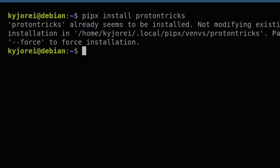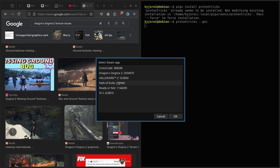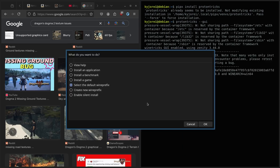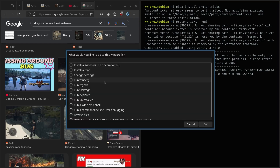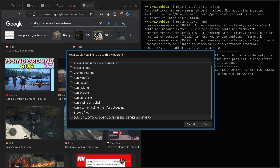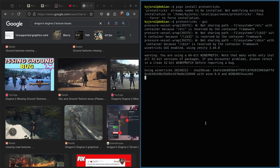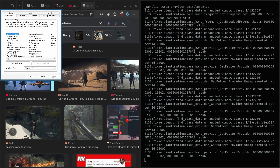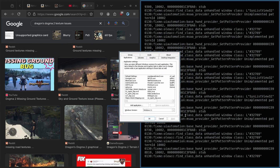Once that's complete, you can then run ProtonTricks for Dragon's Dogma 2. Once it's up and running, what you're going to do is select the default wine prefix. And then from here, you're going to run wineconfig. Now, you do not need to do it this way — you can also just run wineconfig on the command line. I just use ProtonTricks because it tends to be the easiest thing for most people.